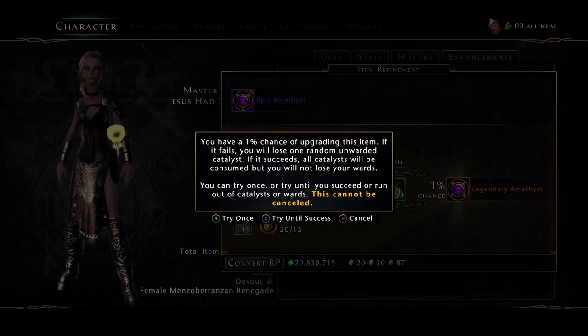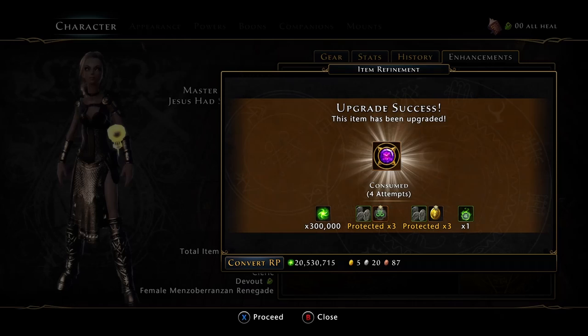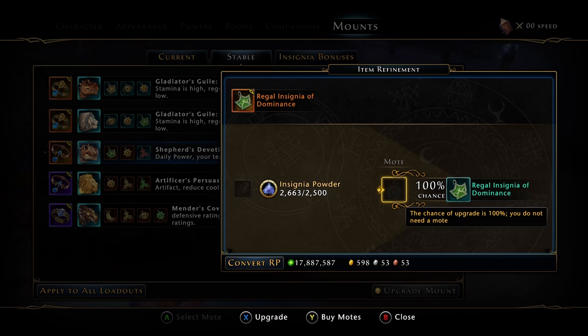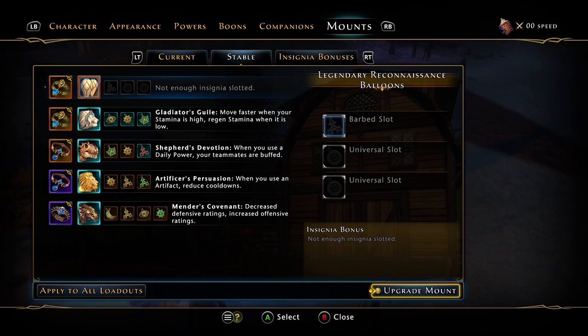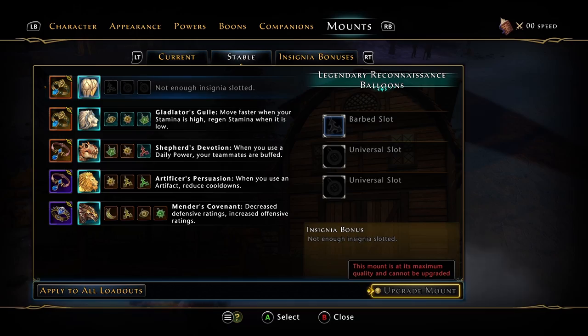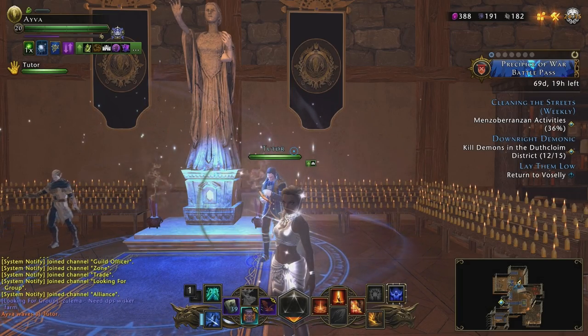Anytime you can make an upgrade, do it. There are some paths you may want to take before others, but overall your progression will just get easier and easier the more you put towards your character. I feel companions and mounts are the strongest value to your item level — the more upgrades you can make surrounding those areas will be a huge benefit. Make sure to get the cheap gear on the Auction House the moment you can afford it. If there's anything else you need help with in the future, just let me know in the comments below.